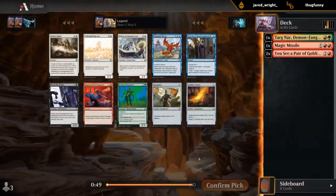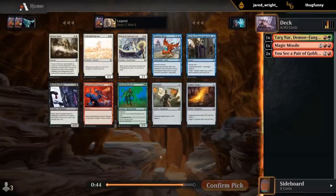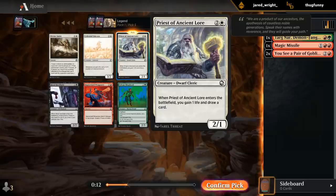Some decent white cards in that pack too. Fifth pick Priest — this card should not be here. Weaponry's okay, but not amazing. I could pivot and take Priest, then maybe go red-white. We're not super committed to green and we've passed a lot of good green at the start of the draft. I don't think I can really pass Priest here.